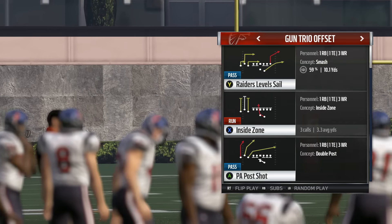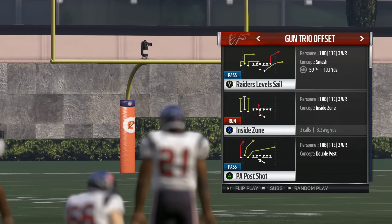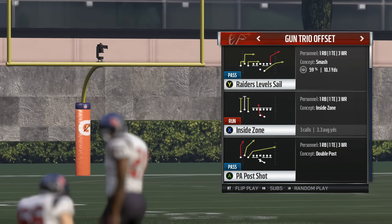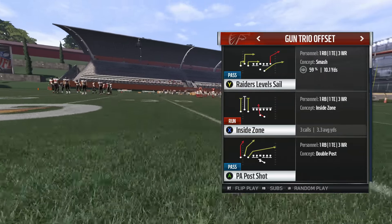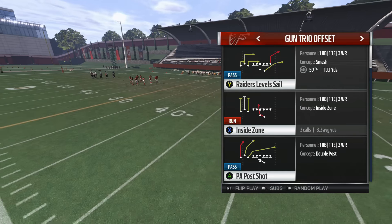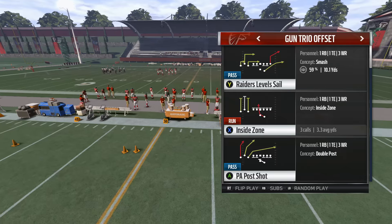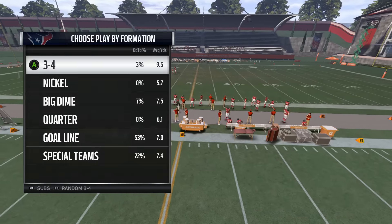Welcome back guys to Manschool.com. I'm Stick Hype here alongside Stickwork. We're working on another zone beater out of the Oakland Raiders playbook, out of the gun trio offset. Stickwork is going to take you through why this play is going to be so dominant against zone. We're looking at the play: Raiders Level Sail.